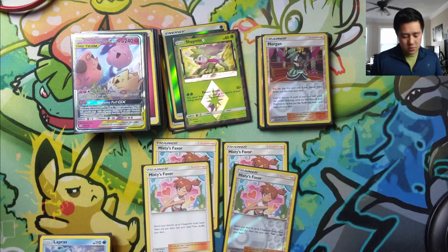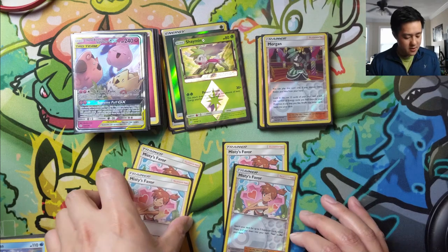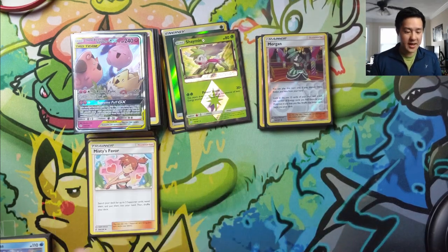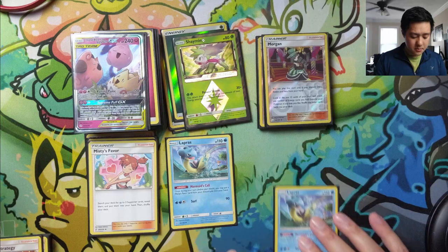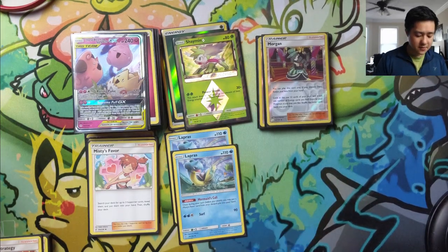Probably the most important supporter is Misty's Favor — that's a four-of. It simply says: search your deck for up to three supporter cards, put them in your hand, then shuffle your deck. Very handy. We're going to be hopefully playing that or some other supporter every turn. We also have two Lapras, whose Mermaid's Call ability lets you add Misty's Favor from your discard pile to your hand once per turn.